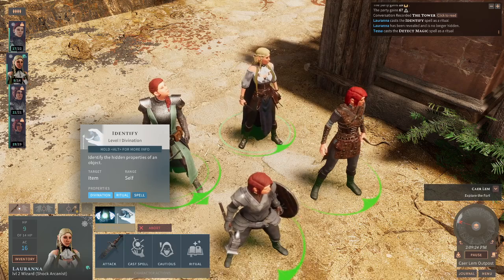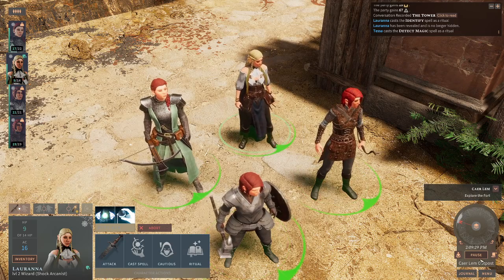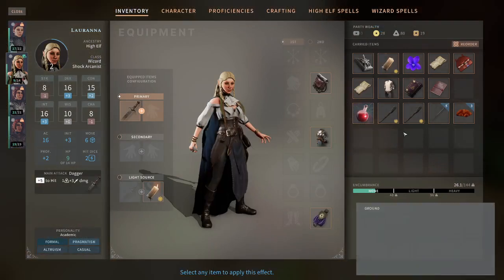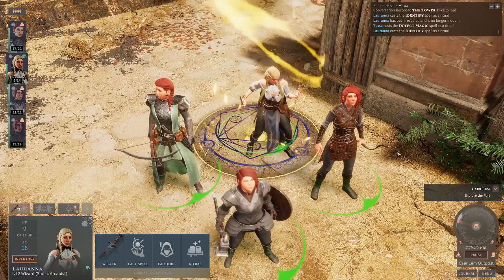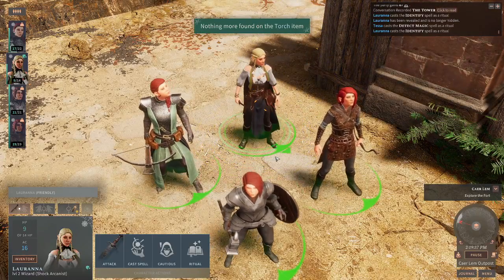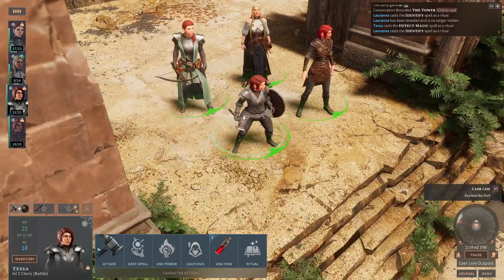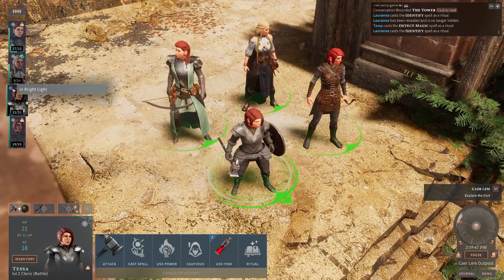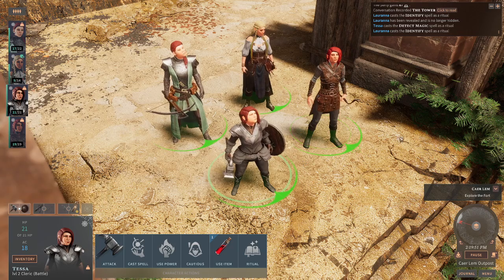Similarly, we can look at another caster who has Identify as a ritual. We have Detect Magic and Identify on this character. Let's pause and do ritual casting on Identify — I'll select the torch to identify it. Even though the game is paused it will proceed through that 10 minutes. Nothing was found on the torch as expected, but Tessa's Detect Magic concentration has now dropped.